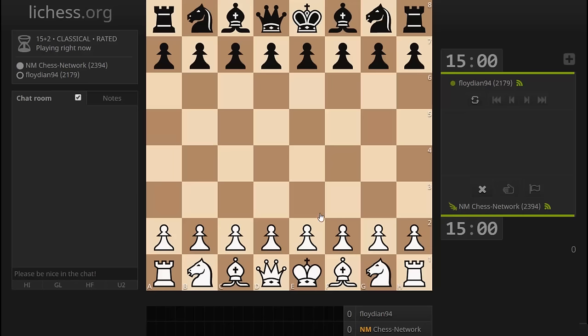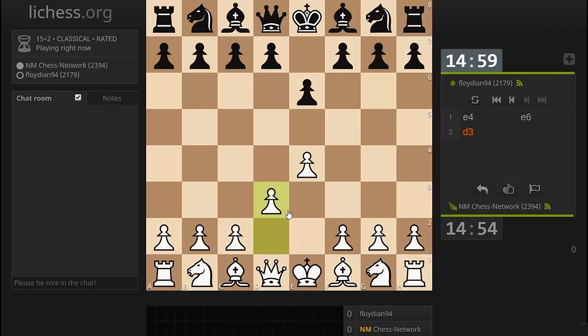Hi everyone, it's Jerry. I'm on LiChess.org and I just got paired up playing a 15-2 game. So let's see what we get. Alright, a French. Let's try to turn it into something other than a French, like a King's Indian Attack.